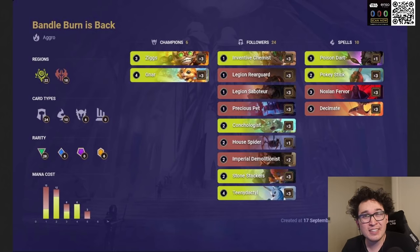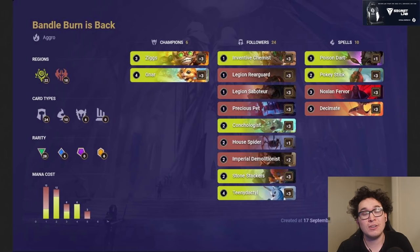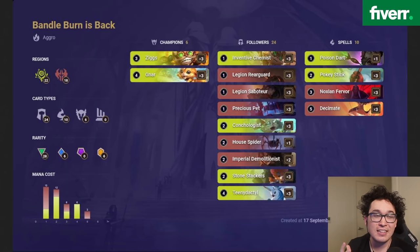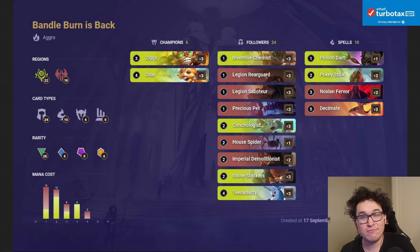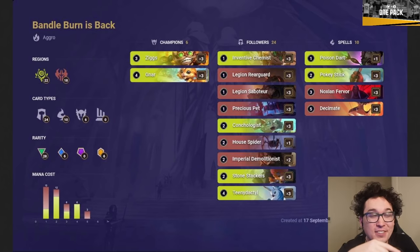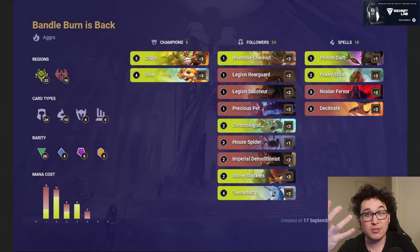It's a pretty standard Noxus aggro game plan: play units for the first four to five turns and then end the game with Noxian Fervor, Decimate, Poro Cannon, Poison Dart, and Impact. Gnar is a super powerful tool, and the one-of Poison Dart is adorable — not only can it burn the opponent's face, but for one mana it can enable Gnar or Teeny Dactyl on turns where you might not have another way. If you're looking to climb ranked fast, aggro ends games quickly and that means faster ladder climbing.